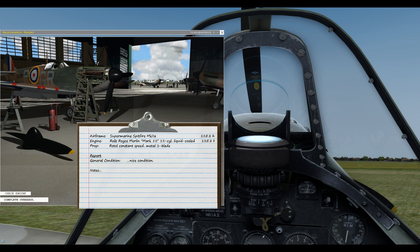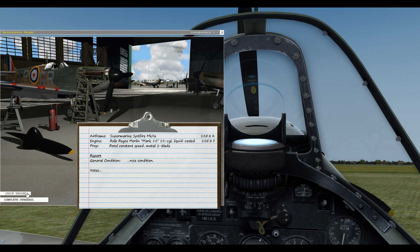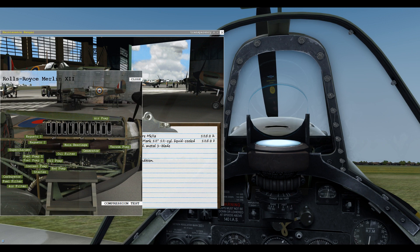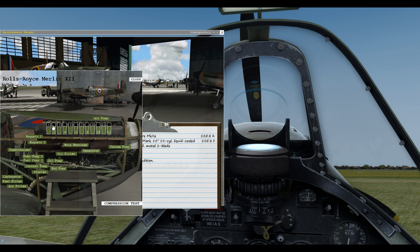The maintenance report is saying 'nice condition' — there are no notes because there's nothing for the mechanic to report. We can check our engine: everything here is in the green. If there was any damage, the indicators would show different colour states — yellow is a warning and red is kaput. At the moment everything's in the green. We can do a quick compression test and you can see they're still in the green, but you can see how all the hours are building up and they're starting to lose a little bit of compression.